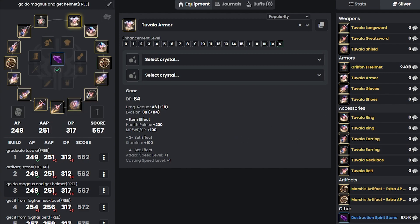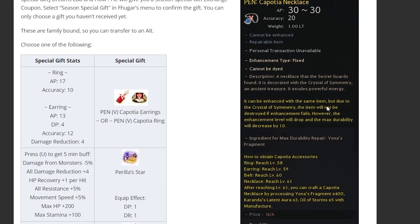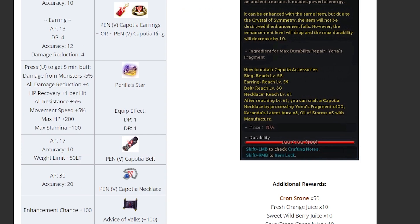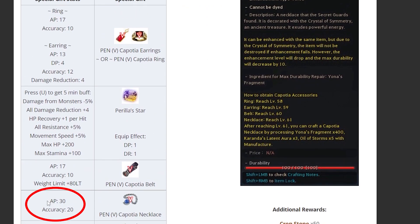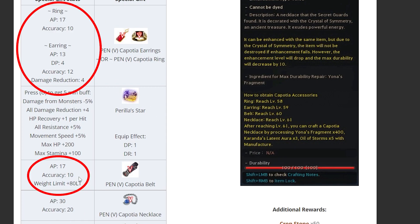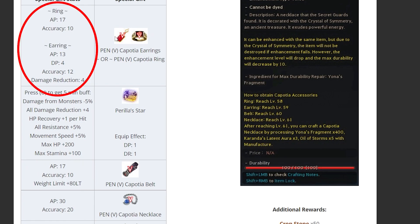You can make so many benefits just by making a seasonal character, one of which is getting accessories from Fugar. If you make a seasonal character, Fugar will give you a Season Special Gift Exchange Coupon. With these coupons you can get accessories such as rings, belt, necklace, 100 fall stacks, and so on. We want the necklace first because it has 30 AP and 20 accuracy, which is better than anything out there. Second, I recommend the belt, and third you can pick either ring or earring — but once you pick one, you can't pick the other, so do your research.